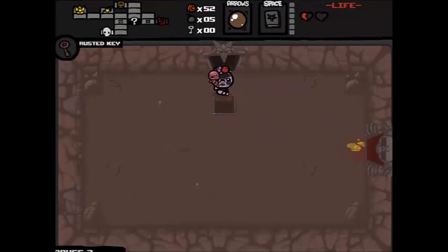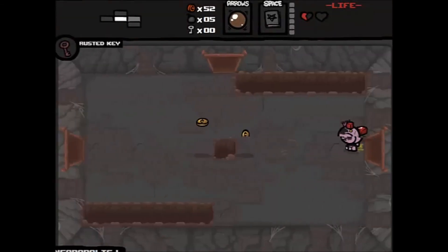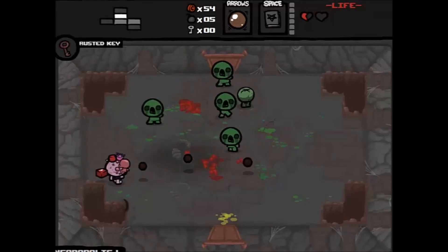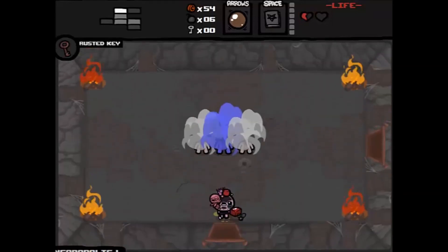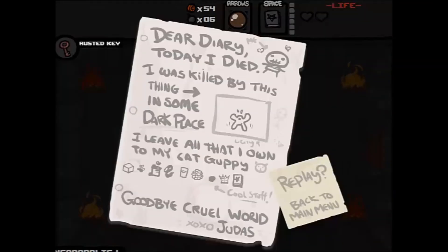The devil room is still there — that's not surprising. I picked up the Rusted Key, which is a trinket. I have no idea what it does — it might make keys more likely to spawn but I don't really see that happening. Our run is over unfortunately. It was an okay run but I took tons of dumb damage. Next time we'll play as the next character in the list — thanks for watching. NimNim out!